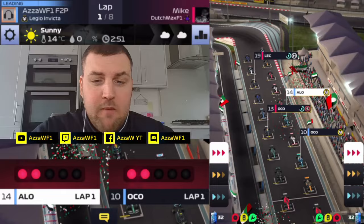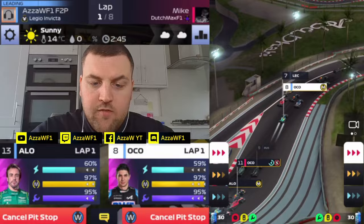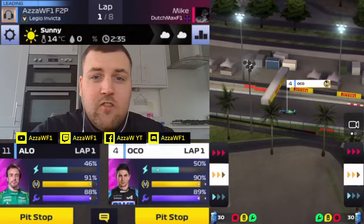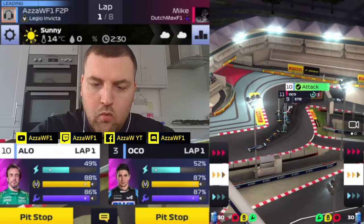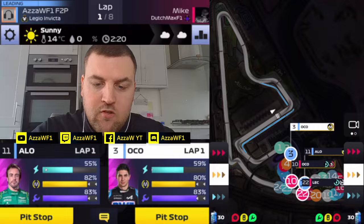Can we get good starts? We should get perfect. You can get a good start at Abu Dhabi all the time. Already Ocon moving through the field and he's up to P6. Alonso hasn't got the best start, currently P12, gets into P11. Ocon into P4 — decent enough start. But Alonso's got it all to do. We're all the way over the back now of P2 and P1 — they are on medium and hard, so we should stick with them.